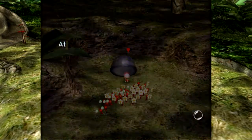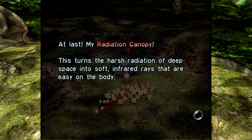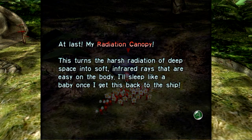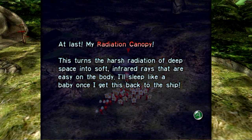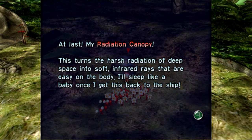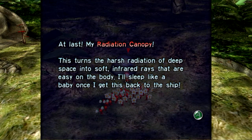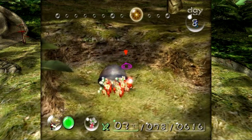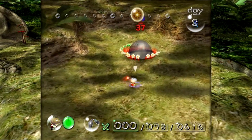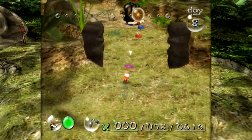And now here is the part we unlocked. The first time I fought those Armored Cannon Beetles, they're so difficult. Olimar does offer a little bit of a hint as to what to do in one of the later journal entries. But I thought you had to plug up their hole with bomb rocks before, and then bring in the red Pikmin. It was a mess. But at last, my radiation canopy! This turns the harsh radiation of deep space into soft infrared rays that are easy on the body. Poor Olimar, experiencing so much radiation without his Geiger counter working and without having the radiation canopy.